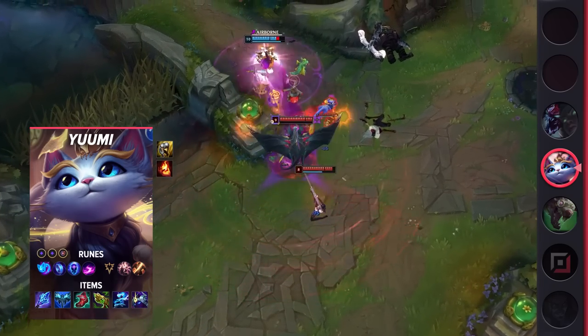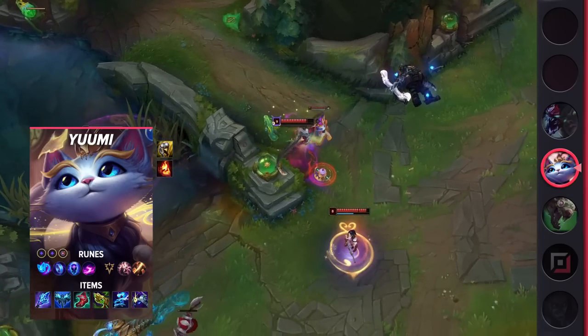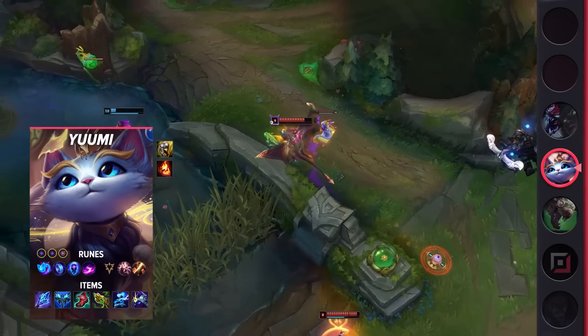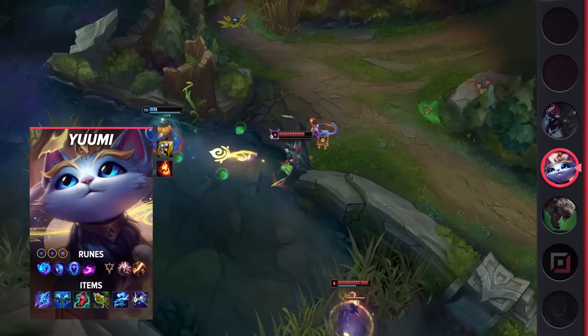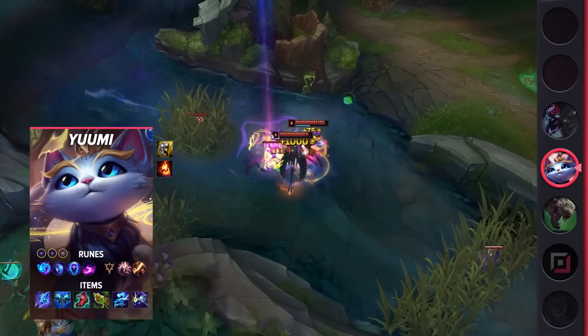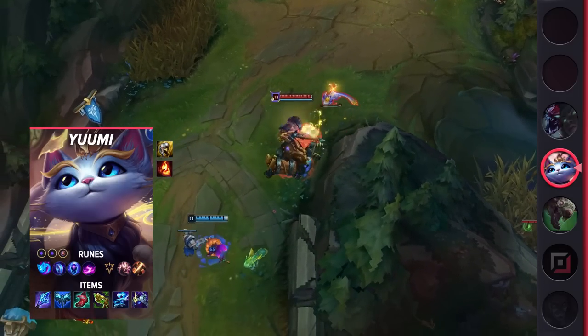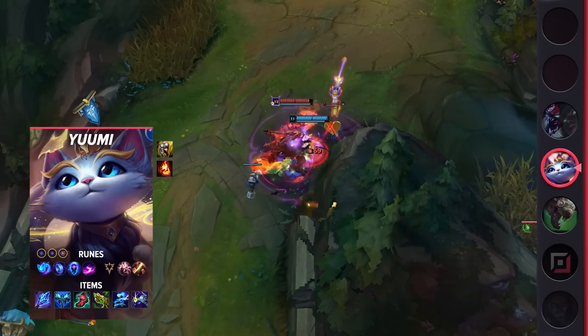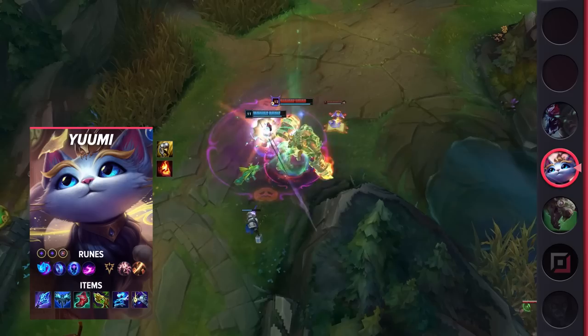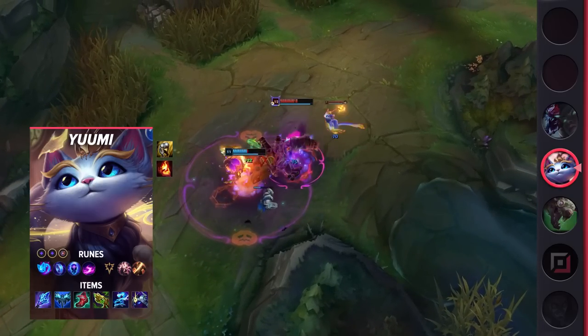Yuumi's new kit is pretty powerful on its own and only gets better with a crit hypercarry. That being said, her reliance on champions can easily be her downfall, so you have to micromanage your team with proper pings and communication. On top of this, while she can be a lane bully, her first few levels are incredibly weak and make her vulnerable. The more time that passes though, the stronger she gets. Even with the removal of the root from her ultimate, she can root targets with Everfrost and can easily use its damage early on for the extra poke.